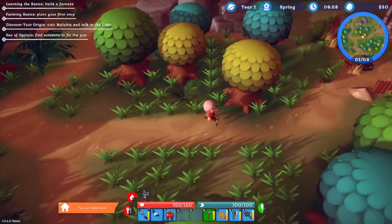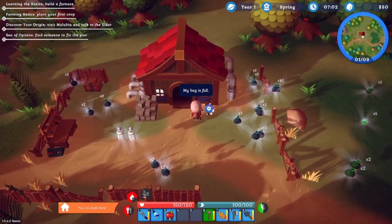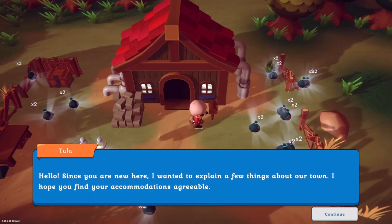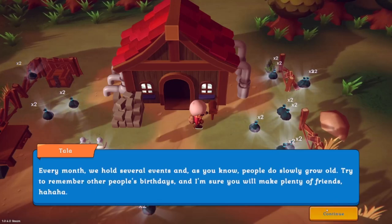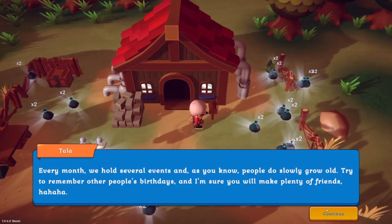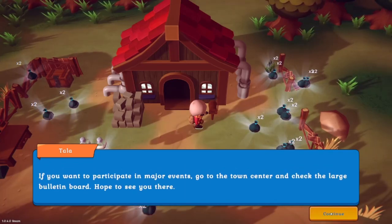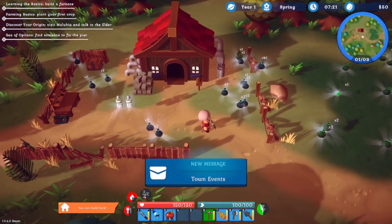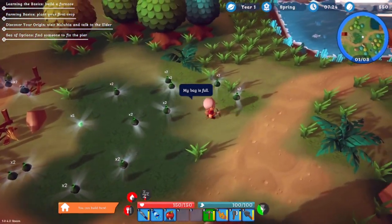Oh, we have some post! 'Hello, since you are new here, I wanted to explain a few things about our town. Every month we hold several events, and people do slowly grow old — try to remember other people's birthdays. I'm sure you'll make plenty of friends! To participate in major events, go to the town center and check the large bulletin board.' Wow, that's pretty cool — town events! That could be quests, maybe.